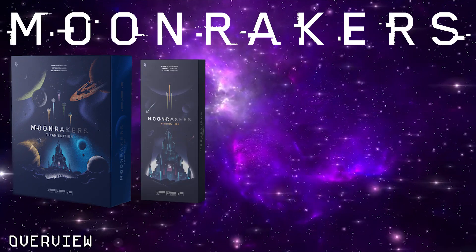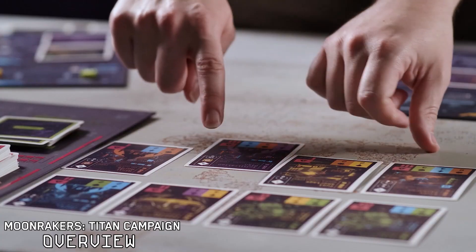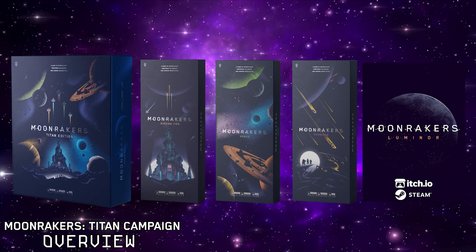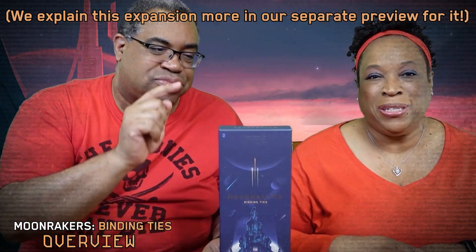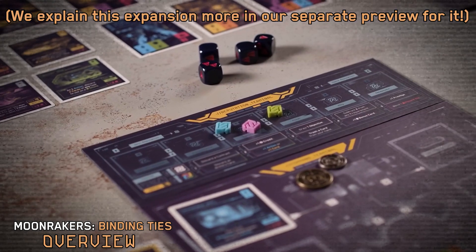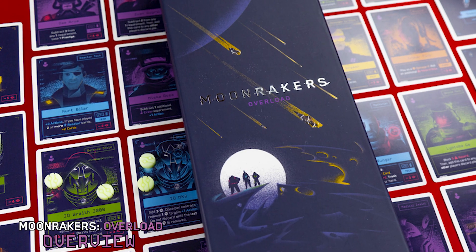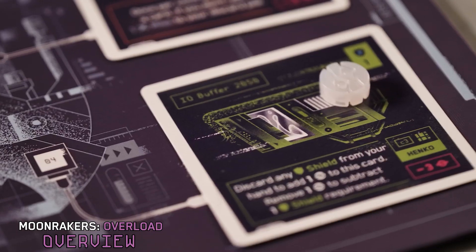Moonraker's Titan Campaign gives you more cooperation, more deck building, more powerful ships, and more than a few secrets yet to be revealed. The Titan Campaign introduces four new expansions. Binding Ties takes negotiation to the next level through the introduction of faction reputation, encouraging even the most individualistic player to help out on contracts. Overload doubles the amount of crew and ship parts in the game, increasing deck control, combo possibilities, and overall power of your decks.